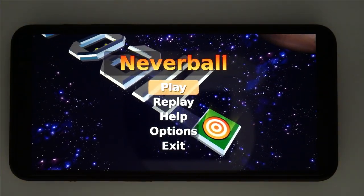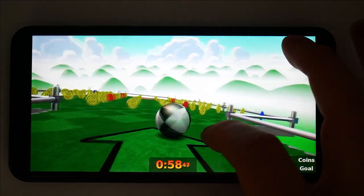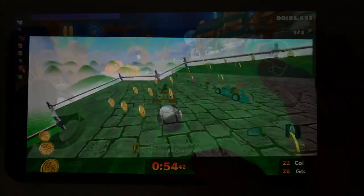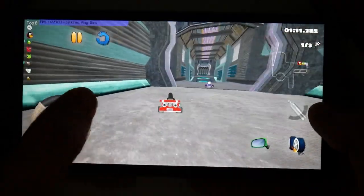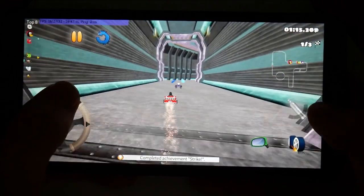Thanks to a fast GPU and recent improvements to Mesa and SDL, the Librem 5 can run a lot of 3D games out of the box. The Vivante GC7000 Lite GPU provides good performance even on graphically heavy Super Tux Cart tracks. Our GPU uses free software drivers that protect your software freedoms while providing great performance.